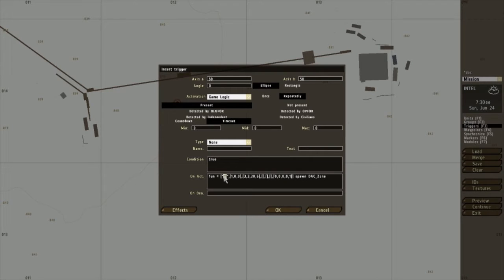Z1 refers to the name of the trigger, so you want to copy whatever is in there to your name of the trigger. The '1' means this is group 1. The '0' means enemies will spawn at the beginning of the mission.